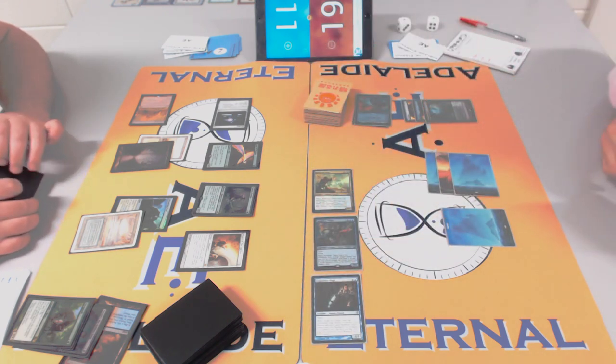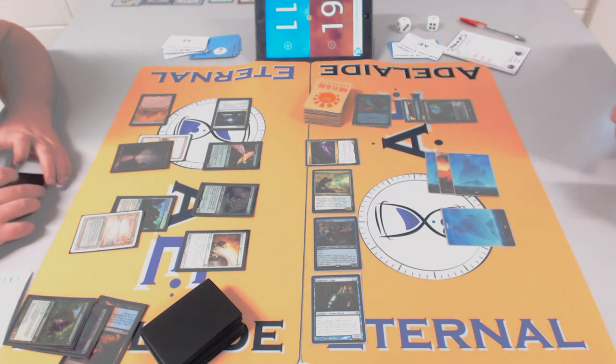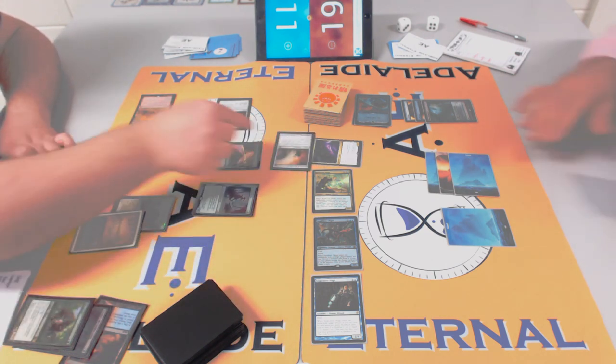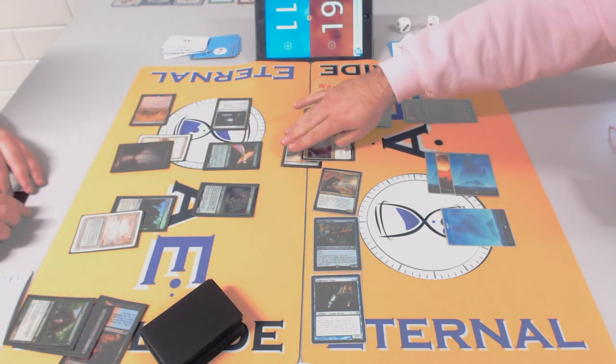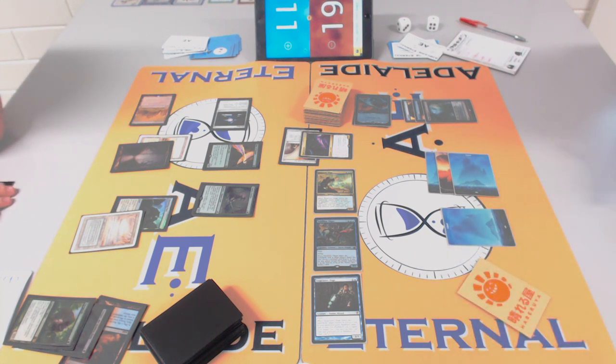Rob is beating down and James is only on 11 despite gaining five life. Sword of Fire and Ice is a huge play — but Rob has a counter, so it's a big exchange. The colorless Sol Ring might be hurting James a bit, but Sword of Fire and Ice is exactly what you want. Spell Queller is very strong here — gives Rob flying power and there are no good blocks for James.